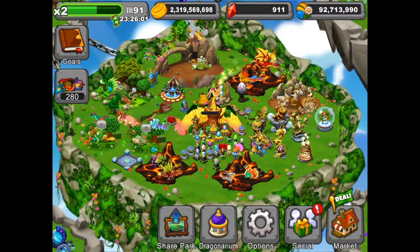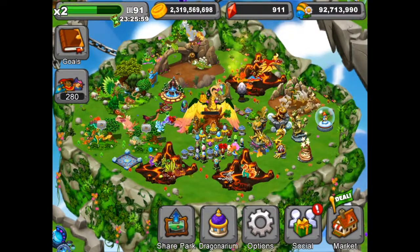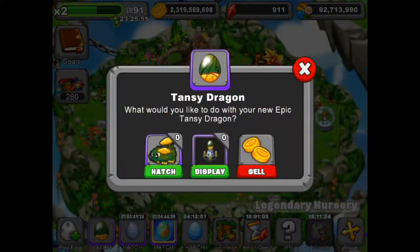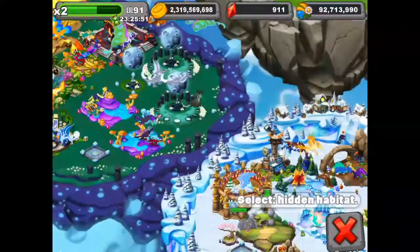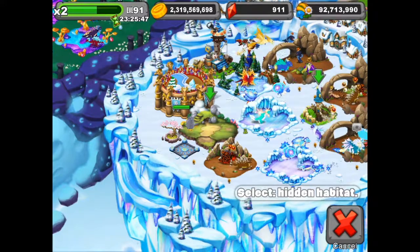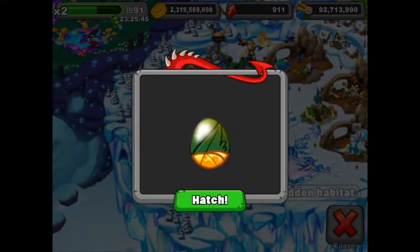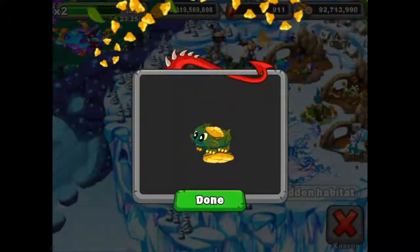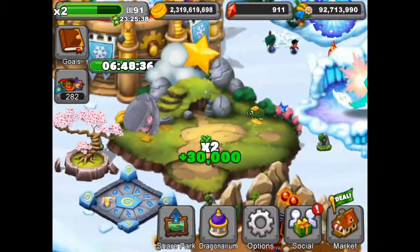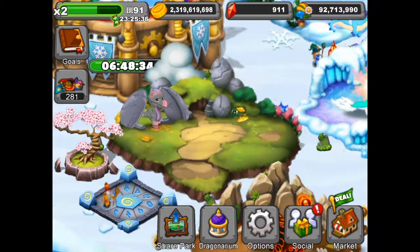Hi everyone, welcome back to another video of Dragon Veil, this is Gamer Couple. Today I'm going to be hatching the Tansy Dragon, so it goes in the hidden habitat. If I just click there, that's the egg, and that's the dragon — you can see the dragon just hopping about there.